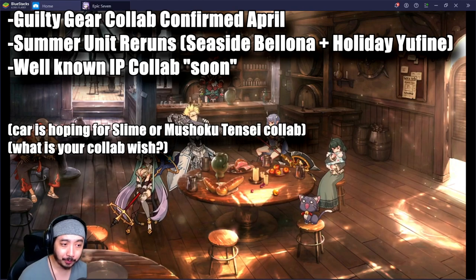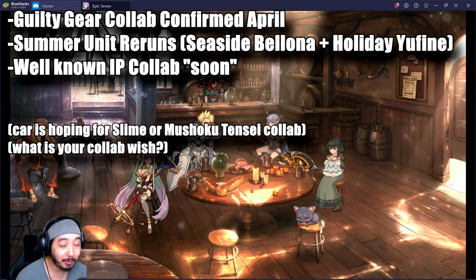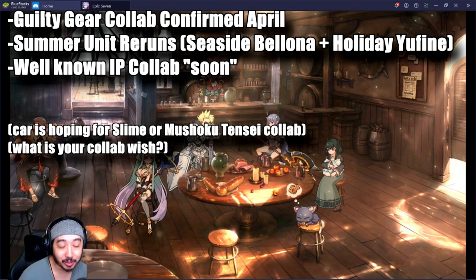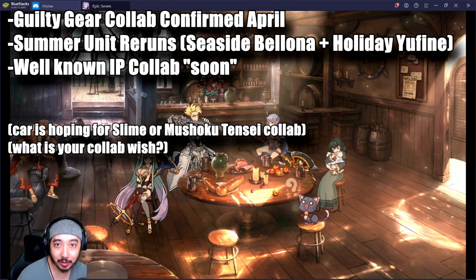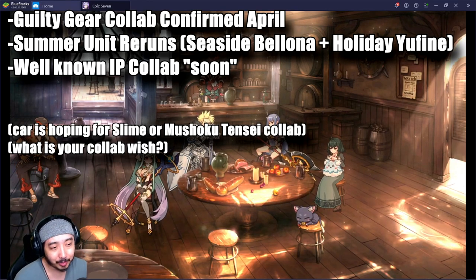Guilty Gear collab is right around the corner. After that we got the summer units like Seaside Bologna and Holiday Euphine — maybe they'll be in a group banner kind of like we just saw. And then we still have the new IP confirmed as well as maybe any other limiteds coming out in between now and then.